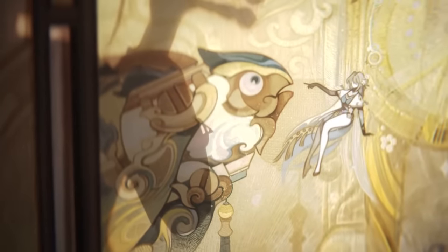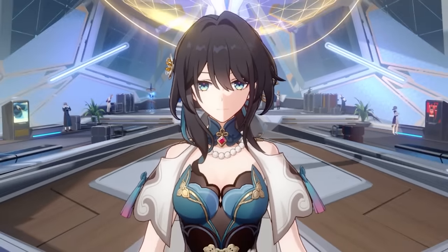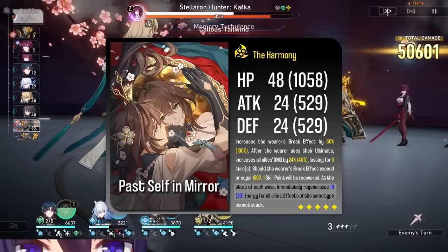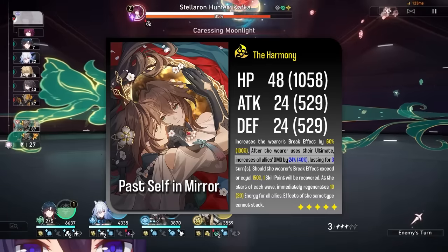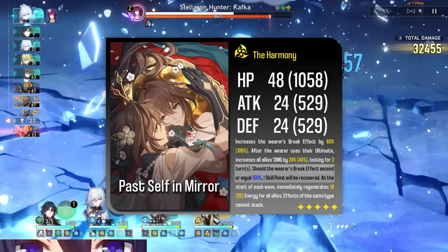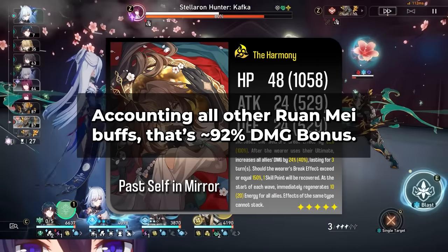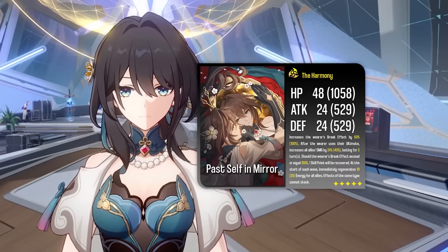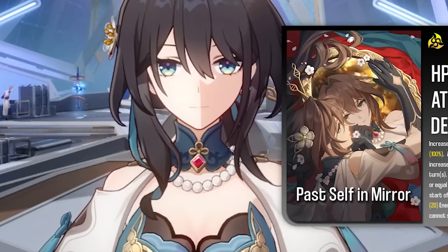This is probably going to be the easiest light cone choice of your life — unless you whale, because then your choices get harder. Ruan Mei's signature light cone is really, really stupid — it's like adding another character to your team. 10 energy per wave isn't a huge deal, but what's insane is that it's a 24% damage increase for 3 turns whenever you use the holder's ultimate. And if the user has 150% or more break effect — which your Ruan Mei should — you'll get a skill point back. Using this light cone, Ruan Mei can give a 92% total damage bonus counting the rest of her kit. But the main problem is that you can't reliably 3-turn ultimate with it, meaning you won't have nearly 100% uptime on the effect and you'll have less time with resistance penetration from her ultimate.